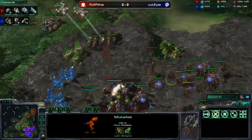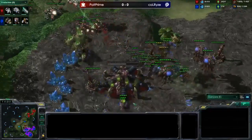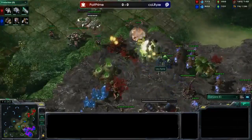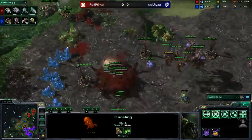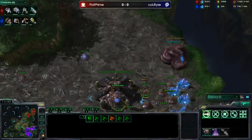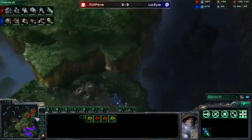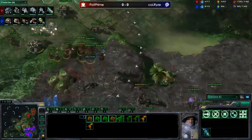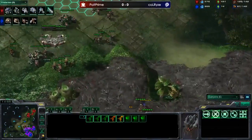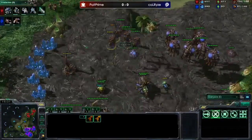He needs to pick this medevac off pretty soon. He'll wait for the spine crawlers to burrow then go pick that medevac off. It's such a precarious position for the Zerg player - marines are going to do so much damage to those mutas. He's forced to bring banelings and lings up, and Polt just picks up the marines. Look at all the banelings he just killed - except for three. The hatchery goes down. The Zerg player is not in a good position. Polt's containment is just so good.